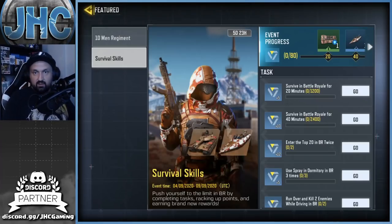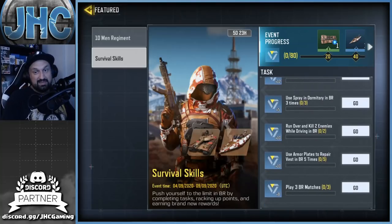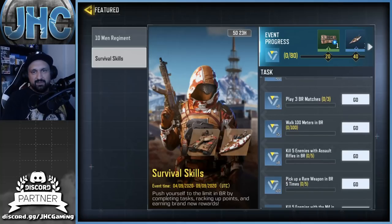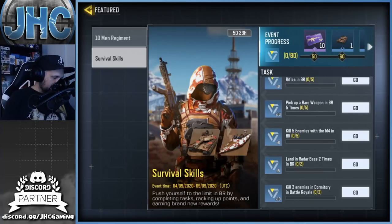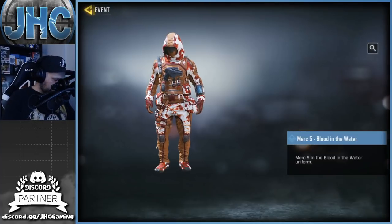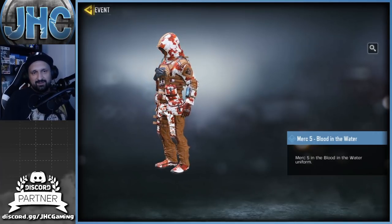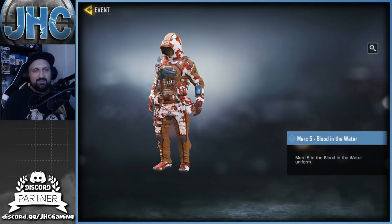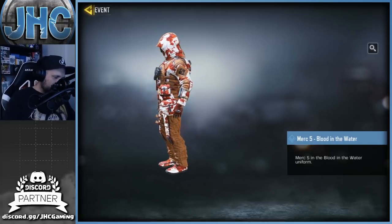Alright, the events: survive in battle royale, top 20, use sprays in dormitory, run over and kill two enemies while driving in BR — that one can give you trouble, I made a video on that. Play three games — yeah, it shouldn't be too hard, we're gonna do that tomorrow on stream. But hey, a new Merc 5 skin — oh no, it's pepperoni pizza with the chaps. I thought it was looking good but I'm not sure anymore. It's better than the Ruin skin I guess.